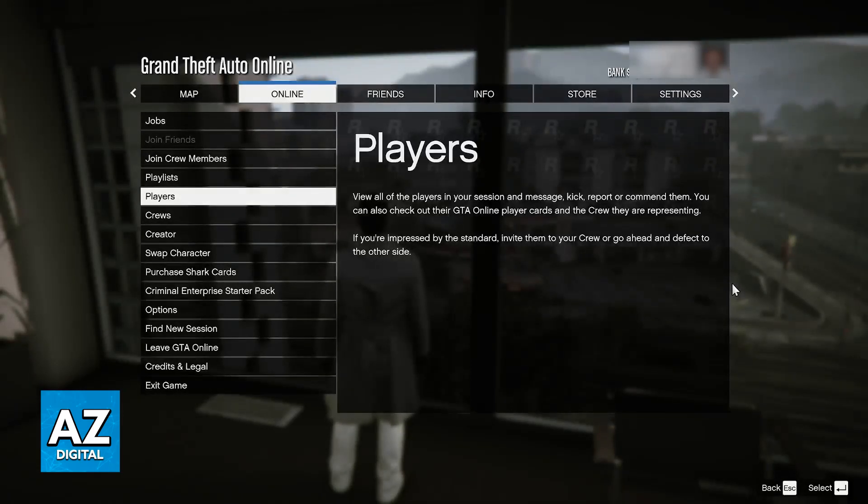So, before going into the Players tab, to ensure that both of you can get into the same session, add them on the PlayStation Network. Once you have each other added on the PlayStation Network's Friends list, just follow each other to the same session, and then inside of the session, access the Players category under Online.